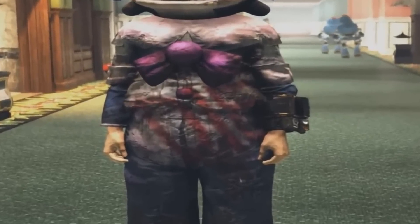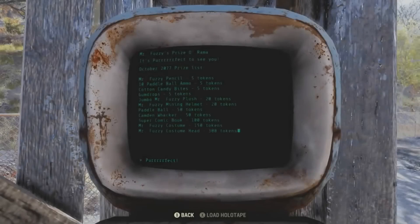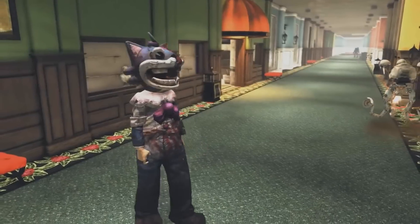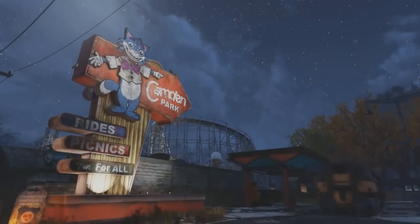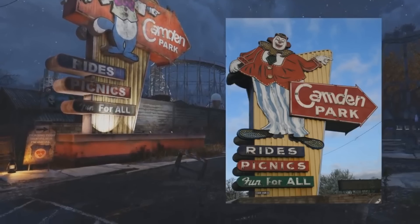In a way it is a good thing the grind is so time consuming, because you are going to look really unique and different in the wasteland. As for the Mr. Fuzzy mining helmet, sure it's not nearly as much of a challenge to get, but at least it's something different from your regular old mining helmet. Something pretty cool: Camden Park is an actual amusement park you can visit in real life in West Virginia — most of the locations on the Fallout 76 map are real life locations.